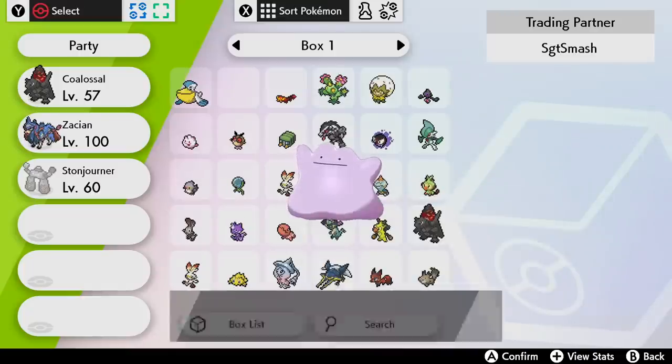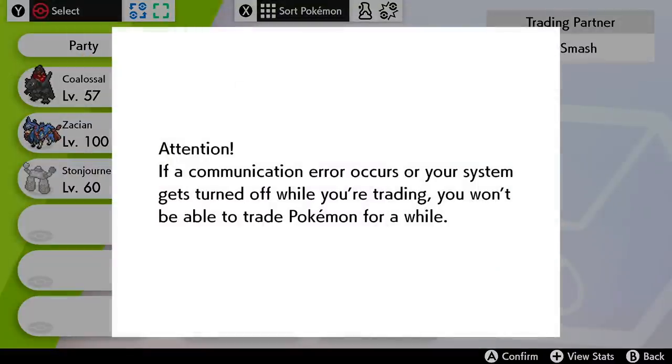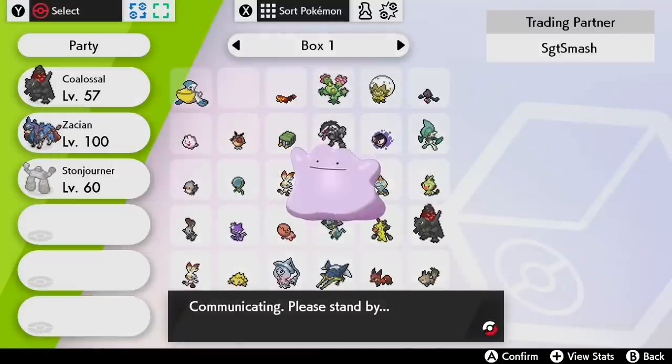On another side note, I want to give a quick shoutout to Sergeant Smash for giving me a foreign Ditto to help with the breeding and potential shinies, and I've linked some of his stuff in the description below. Okay, now let's see how our team fares against the Battle Tower.